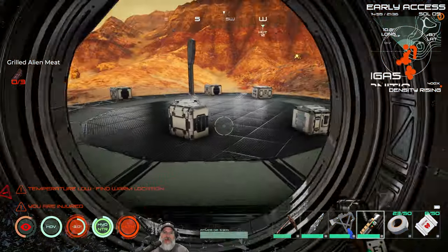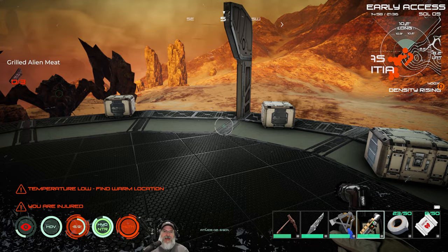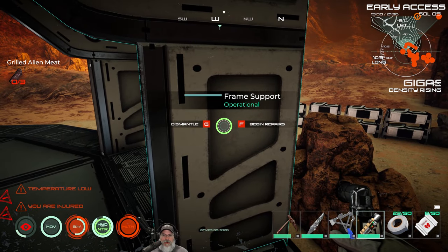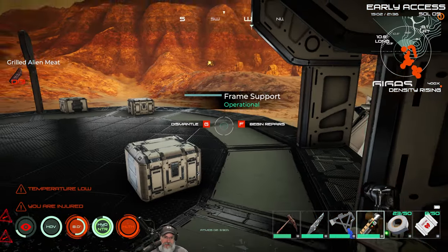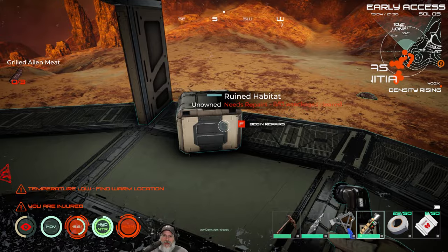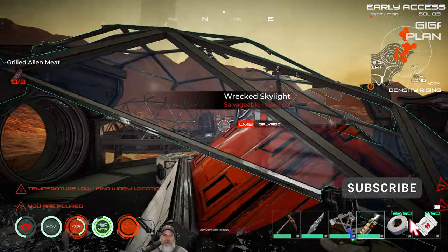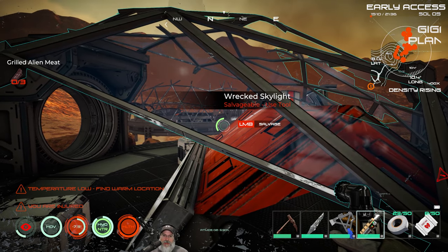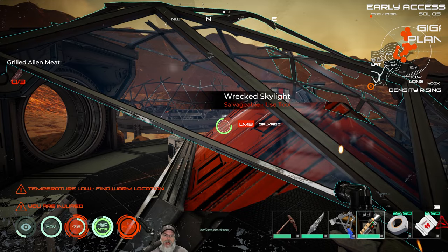I salvaged everything over in this habitat here, but I'm not going to fix this habitat right now — we might fix it later. I'll leave the crates in place because if I put my multi-tool there it says 'G to dismantle,' and I don't want to do that if I'm planning on fixing it up later. This other habitat is the one we're actually going to fix up, which means we have to clear everything out of it — the crates and all the salvage — so we can repair and restore it to our living quarters.